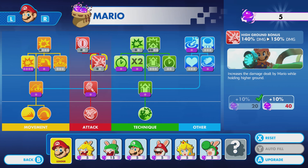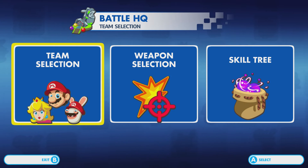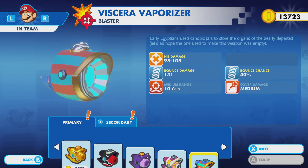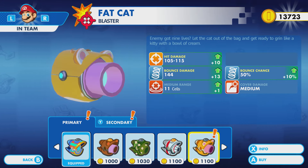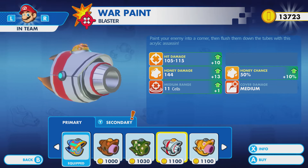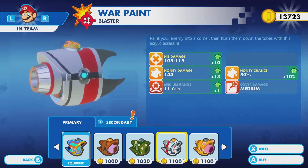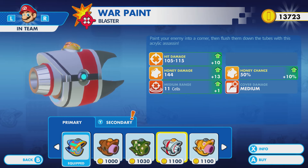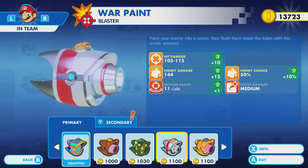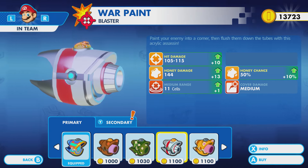Alright, so, sure. We're done there. Now, as for our weapons — oh boy. Obviously we're gonna give Mario some good stuff, hopefully. Starting with the war paint: 'Paint your enemy into a corner, then flush him down the tubes with this acrylic assassin.' It's more honey. I do like the way this looks. I kind of want it — we've got more range with it, so that's nice. But it's honey.